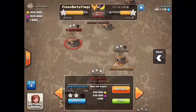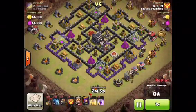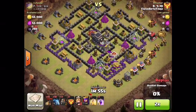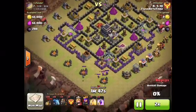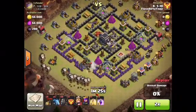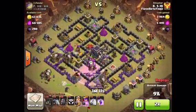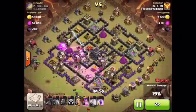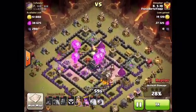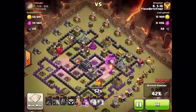Next up is 5.10, attacking with Lava Loon. He goes in and moves the Clan Castle troops out. He uses a balloon effectively to destroy the Clan Castle troops. There we go — Balloons and Rage.